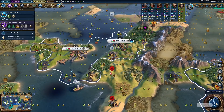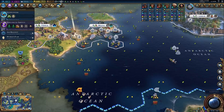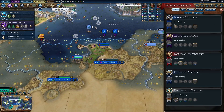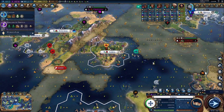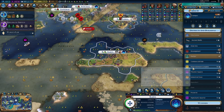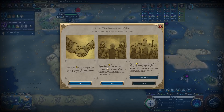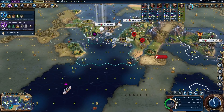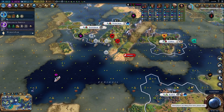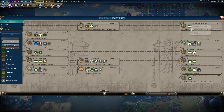We are definitely way, way behind — turn 214. They have 49 technologies, another has 47, and we're at 29. After Navigation School we're going to go for Campus Research Grants in a lot of our cities to generate more science — we'll probably just buy the library. Let's buy something fun: a submarine for 1,147 gold — this is going over by the Mayan Empire. Wait, that's a nuclear submarine! Electricity — okay, that's not too bad. We can get there in 26 turns but we're going for battleships because that's what we actually need.